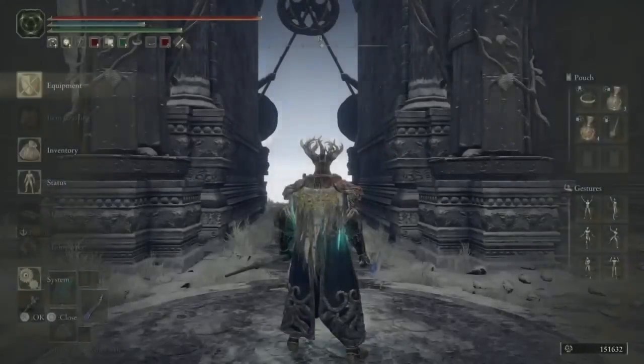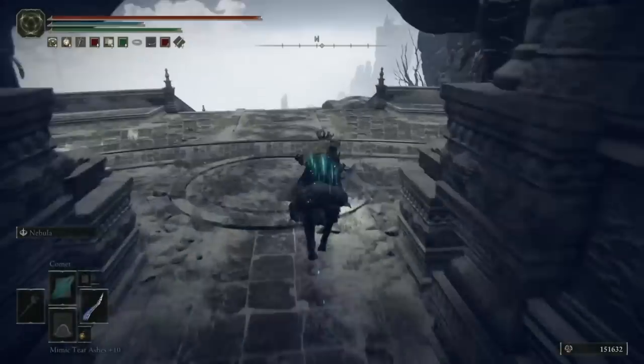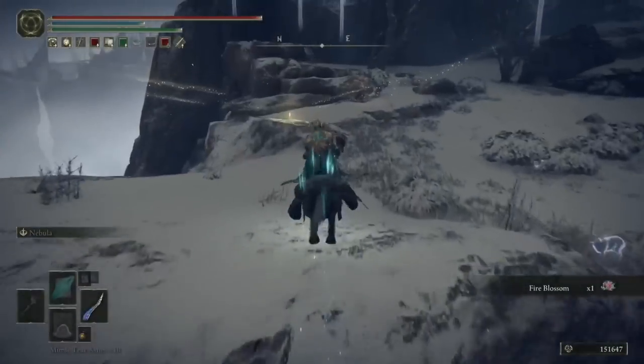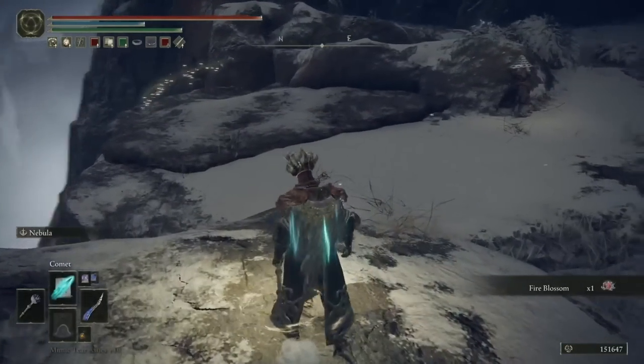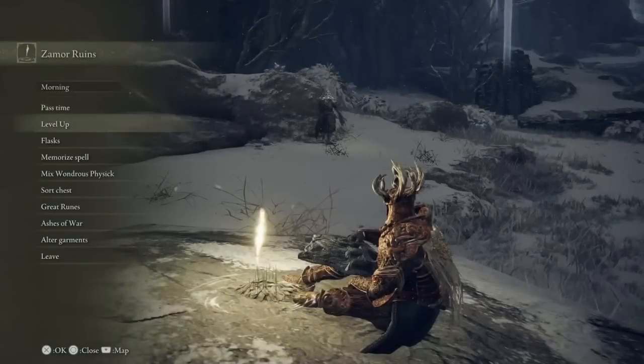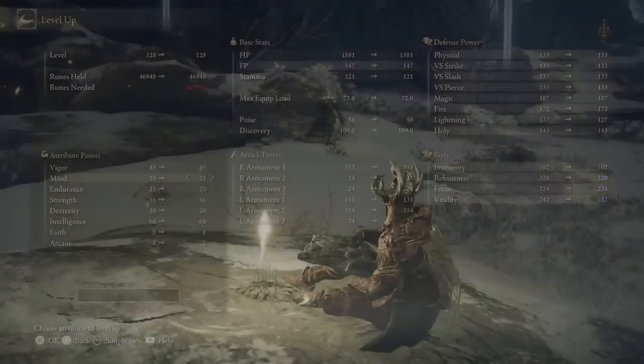Now we will once again head up the Grand Lift of Rold, back into the Mountaintops of the Giants, and a little bit further ahead is a Site of Grace that we can light. A cleverer person than me would have told you to light this Site of Grace previously so you could just teleport back here again. But no — you need the cardio.